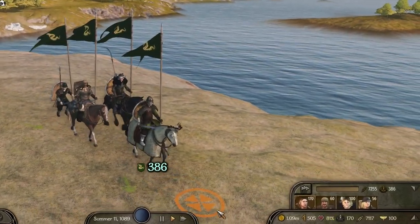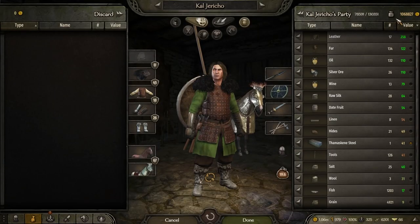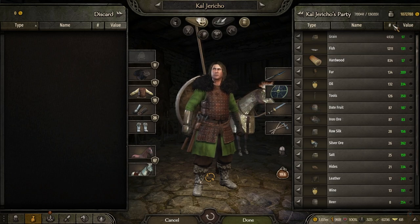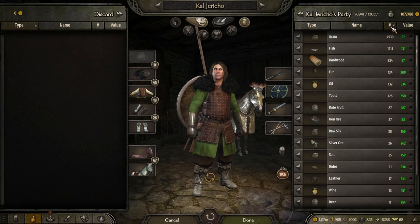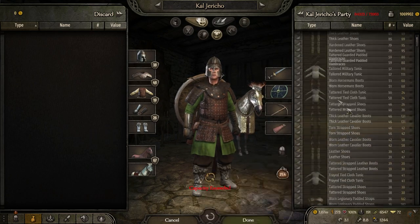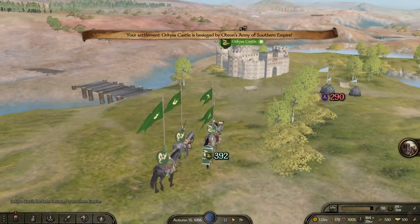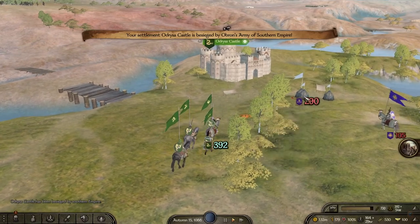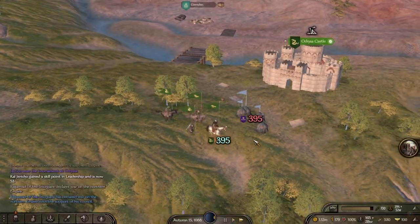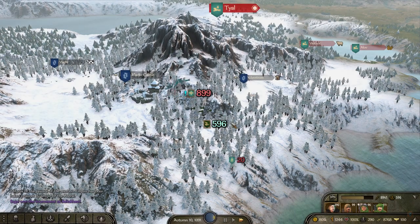Step six: use your army as a titanic trade convoy whose entire purpose is stockpiling an unbelievable amount of resources and horses, which you are going to sell for an exceedingly high profit. At the same time, you should also gather a decent amount of weapons and armors — that's step seven, best done when you're at war with the faction you stole the castle from during step five. And step eight: destabilize a town, or wait until it gets taken over by a rebel faction that cannot possibly send armies of thousands to stop you.